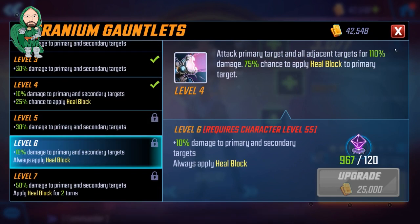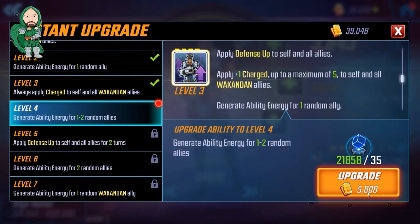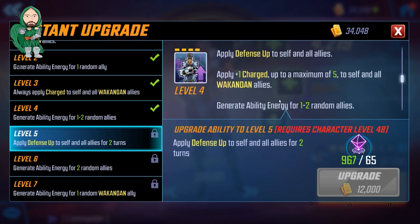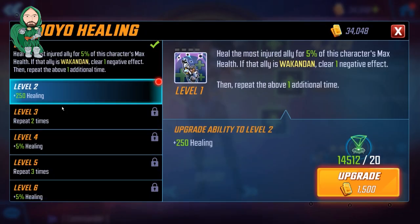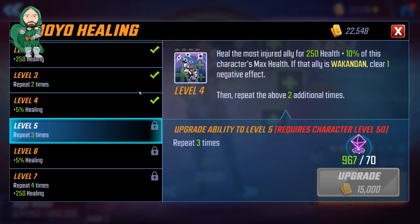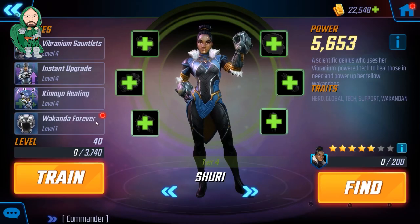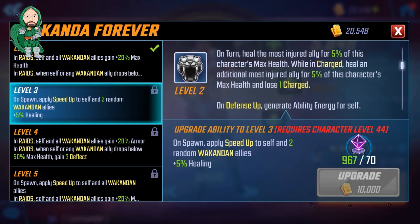At level 6, she always applies heal block. Her instant upgrade will apply defense up to everyone for 2 turns. At level 5 to 6 is the guaranteed 2 random ability energy — this is probably the ability you want to get to 6 first, if you have the opportunity or if you're short on materials. As far as her ult goes, at level 5 she will heal 4 times, and at level 6 she only increases the amount. But at orange ability level, she will heal 5 times.